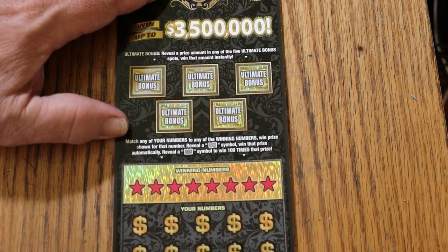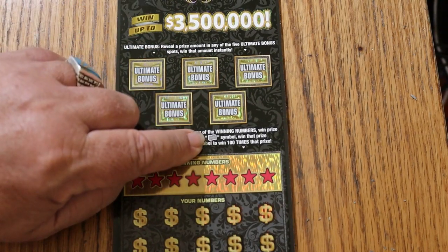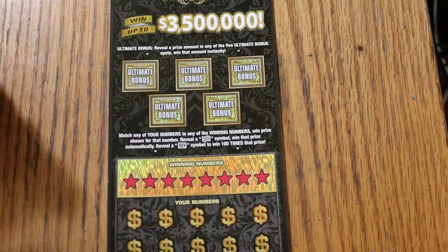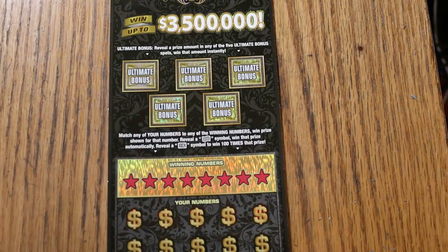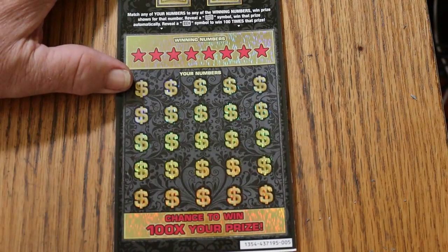Simple: match your number to the winning number, find the hundred times multiplier, or find the flying dollar bill symbol. Flying dollar bill symbol, win the prize. And you have these five bonuses here. So that said, we're going to get going right now.